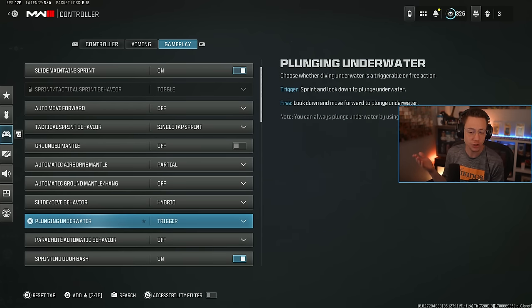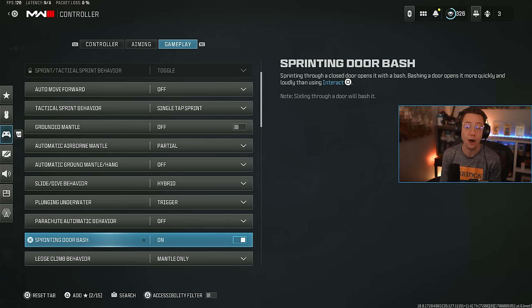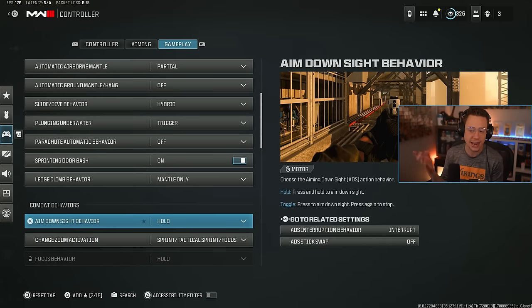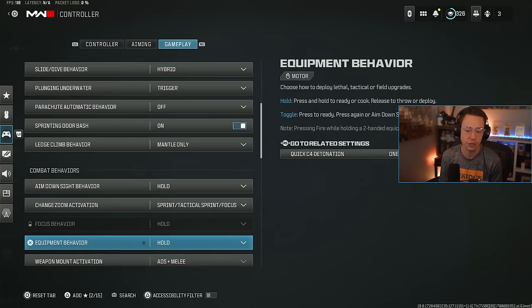Plunging underwater I still keep as Trigger. Parachute automatic behavior — you want this set to Off so you never end up automatically pulling it too high. With automatic pull, you can end up pulling too high, other players beat you to the ground, and then you're going to get fried. Sprinting door bash on, so you can quickly get through doors. Ledge hang climb behavior I have on Mantle Only. ADS behavior is pretty standard — I have that on Hold. For zoom changing I keep that on my sprint button, so it's nice and easy.